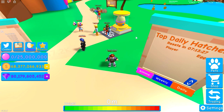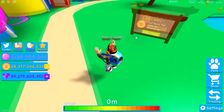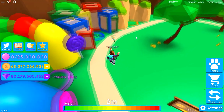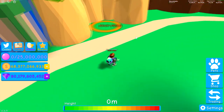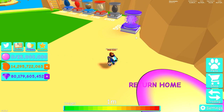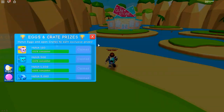Let's go ahead and read the changelog. 300 million event — thank you for 300 million visits. The event is here for this week only. New 300 event egg, nine new limited time pets, new store and beach world, new beach gum and flavors. Limited time eggs have their own spot in 'Limited' now. New chat, new hatch notifications, rare pets have different colors.